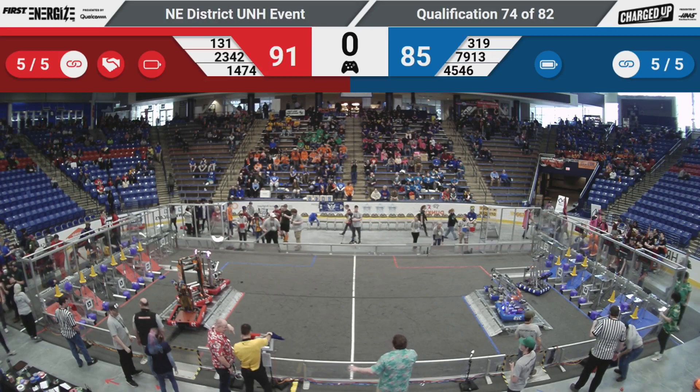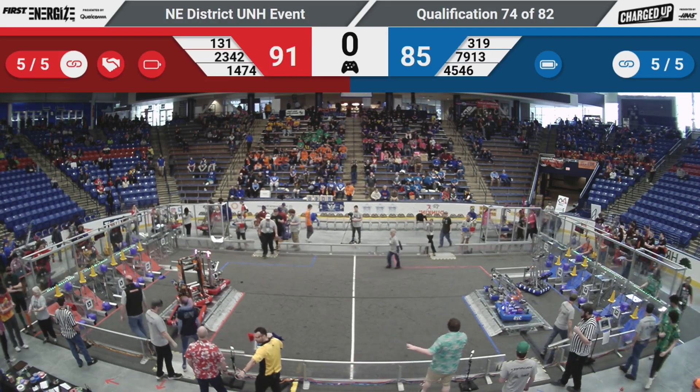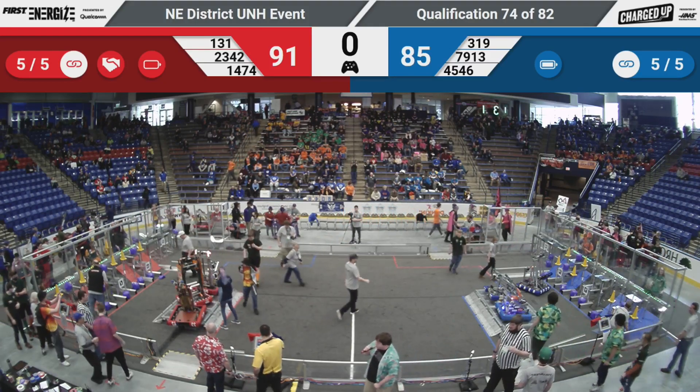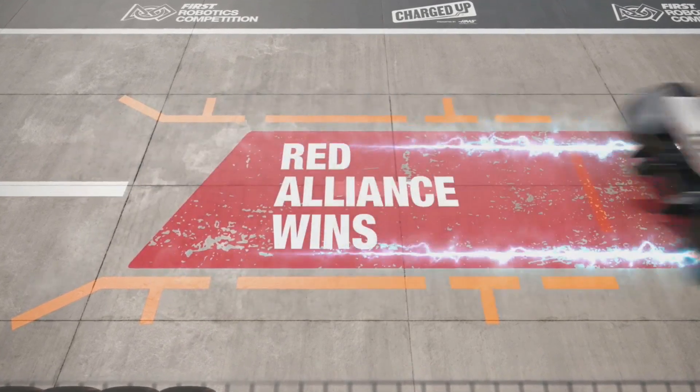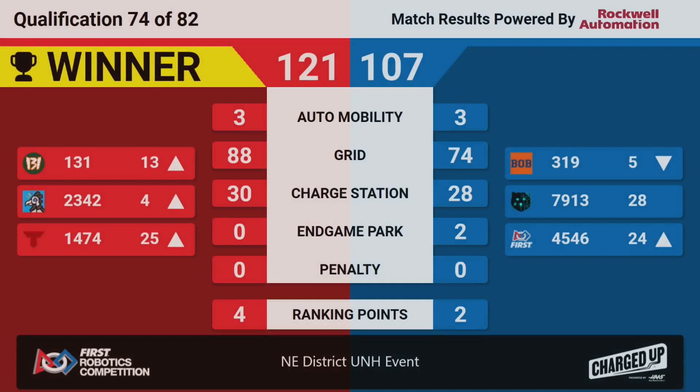If this stands, all ranking points will be achieved in this match. Both alliances got the grid. Both alliances got the charging station. The winner is your Red Alliance, 121-107. You see all three Red robots moving up in rank. Phoenix sliding into the number four position. 121-107.